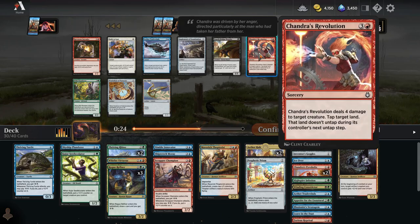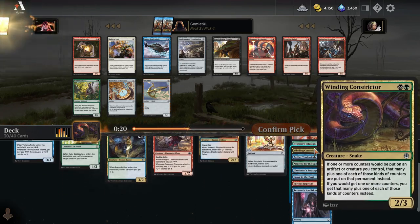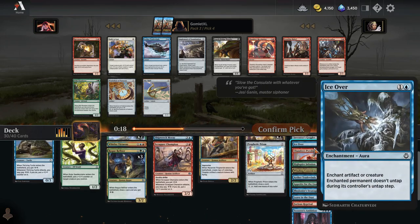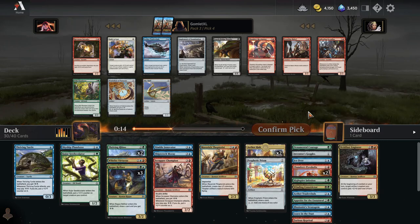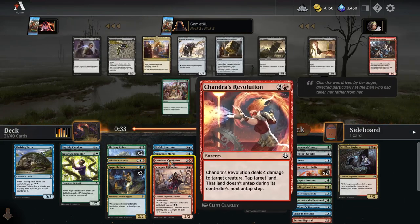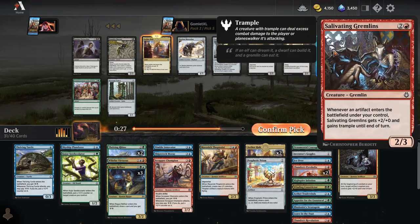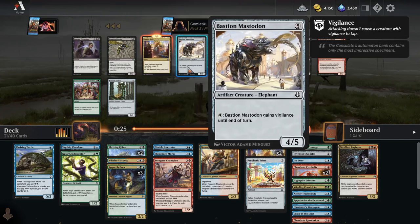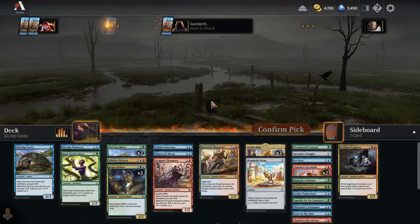We're taking it over what — Chandra's Revolution? I don't have any removal that does more than two damage right now, so Chandra's Revolution actually does seem potentially pretty good here. I'm going to take Chandra's Revolution. Third Aether Hub for the easiest splash ever. The other on-color cards are Gremlins — that's about it. I guess the Cobra's in here, but don't like it against Servos at all.